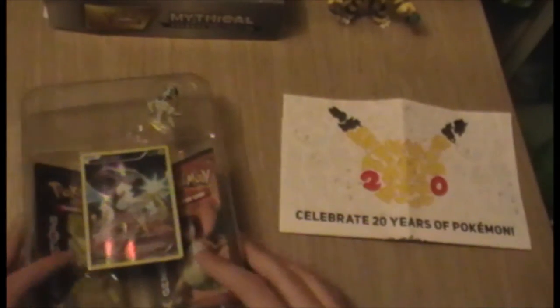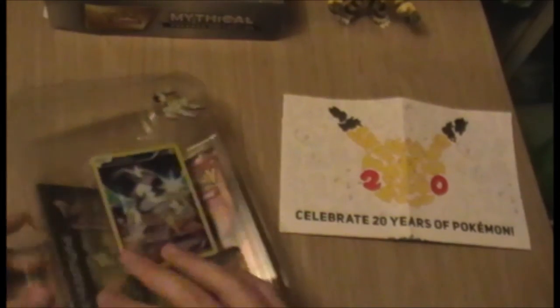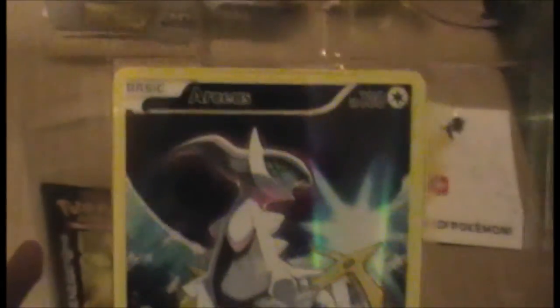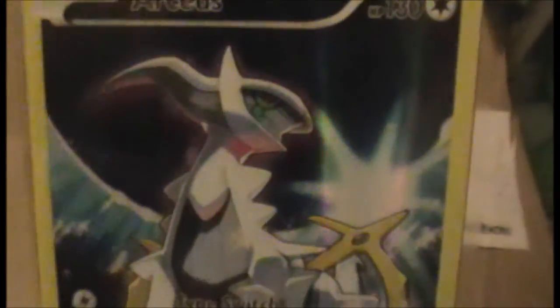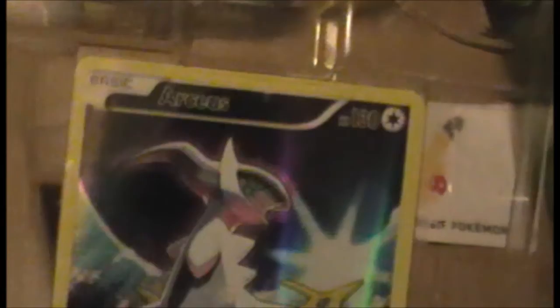If you're in Europe, you're out of luck — they just don't care really. And as with every set, we get a promo card full art, and this time it's Arceus. I have to admit this is one of the nicest ones; it's got a rainbow of colors because Arceus can be all types if he has the plates.